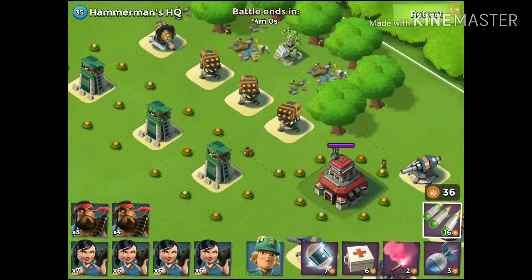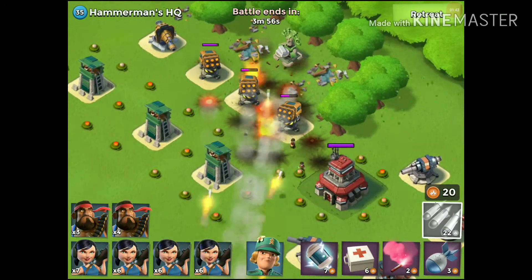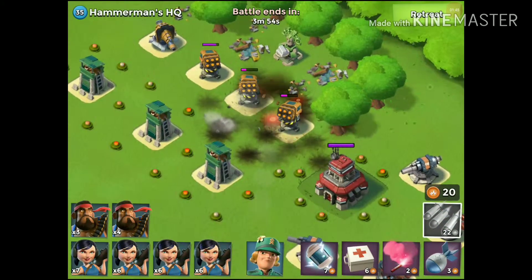I feel like the gumboat energy is the key here, because if we can take these down then there's just one rocket — it's not going to do too much to me, I don't think.